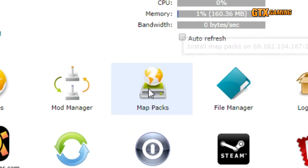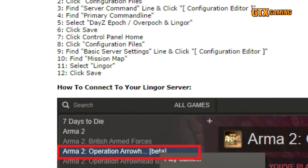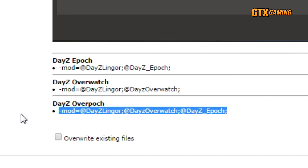To find out how the map must be listed, head over to your server's TC Admin Control Panel and click on the Map Packs icon, then select the map you installed in the Map Pack drop-down. Note that it won't automatically be selected even if you've already installed it, so you'll have to select it again. For example, if we installed the Lingor map, scroll to the very bottom of the page to see the different launch options. Running Lingor with only Epic: '-mod=@DayZLingor;@DayZ_Epic;'. Running Lingor with Overwatch: '-mod=@DayZLingor;@DayZOverwatch;@DayZ_Epic;'. You can select and copy the text from here, then paste it into your A2OA Launch Options dialog.